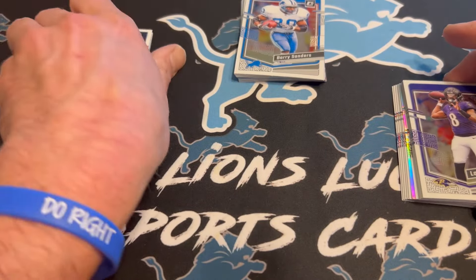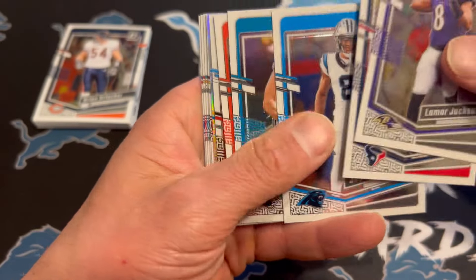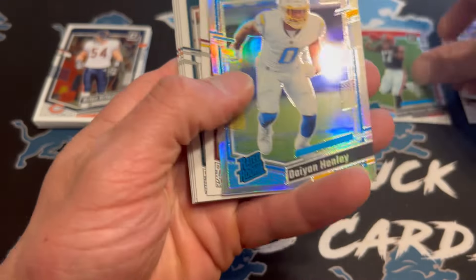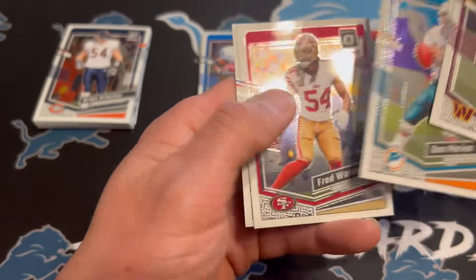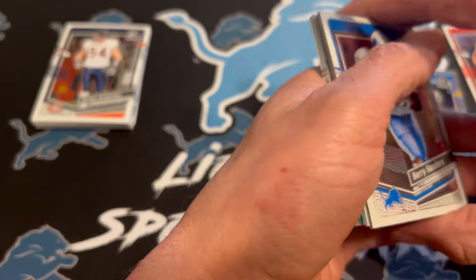Having said that, I'll probably hit something crazy now, but let's just see what we get here. A lot of base in these. You've got a Lamar, Dalton Schultz, JC Horn, DTR on the Rated Rookie. We've got a Silver Holo of Diane Henley. Terrible there. And then the rest is just going to be base. You're seeing these are not full of much, but you can still hit something cool in here.